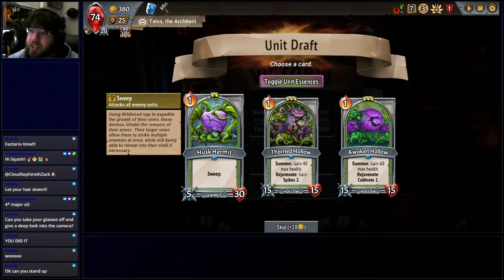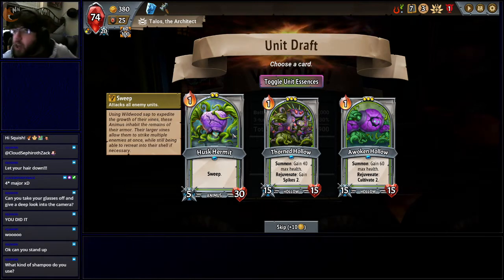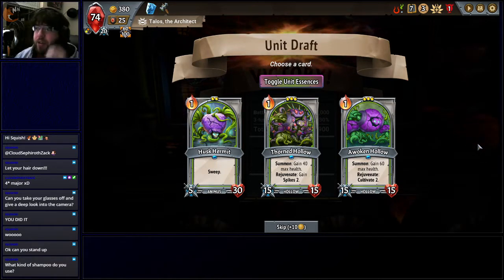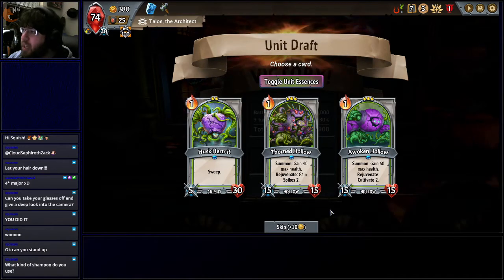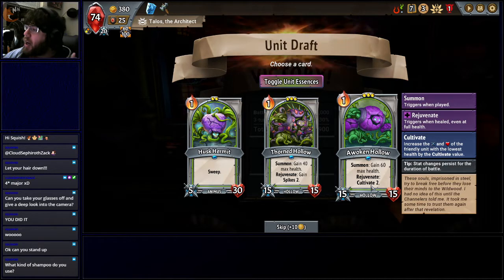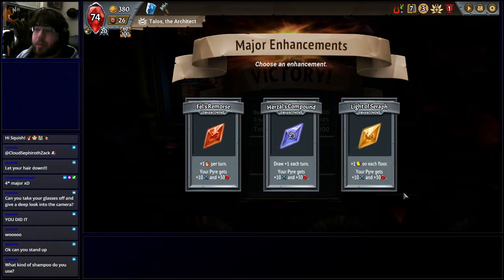We get the major enhancement — you get this on the first and second major bosses. These are big upgrades to how the game plays. First, my Pyre will deal 10 more damage and have 30 more max health, which is very useful in case enemies get to the top. But I also get another ability: either extra max energy per turn — so four energy per turn instead of three — or one extra draw per turn, going from five to six per turn, or one extra capacity on each floor. Capacity allows me to play more creatures per floor. My decks tend to run very light on cost — I have a lot of one-cost and zero-cost spells — so extra energy isn't as critical. Extra capacity per floor always seems good — extra units, extra space. Seems like good stuff.